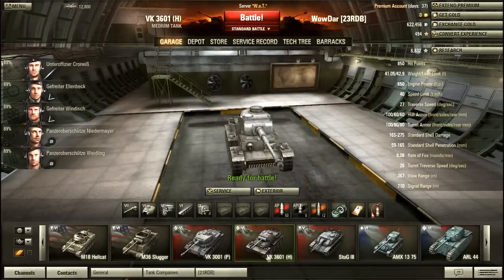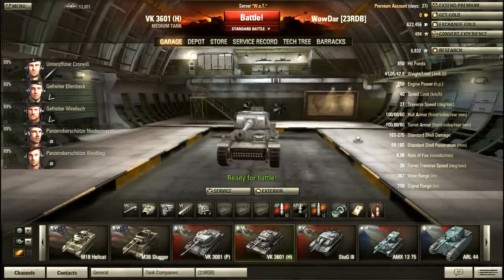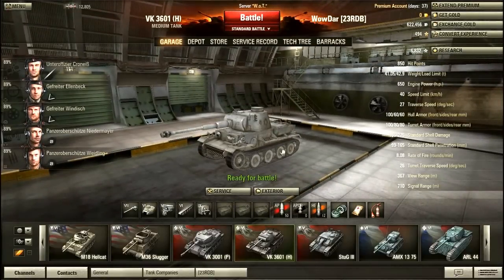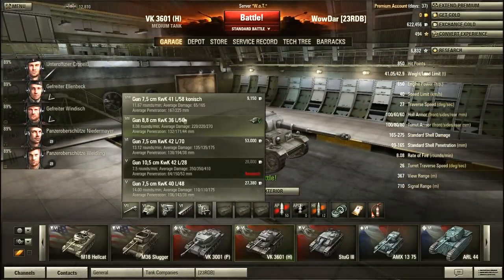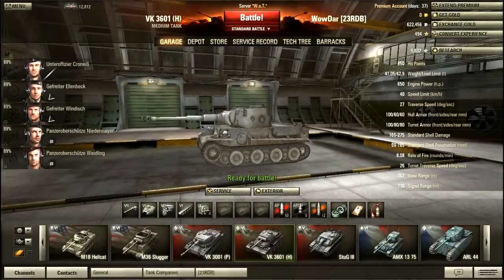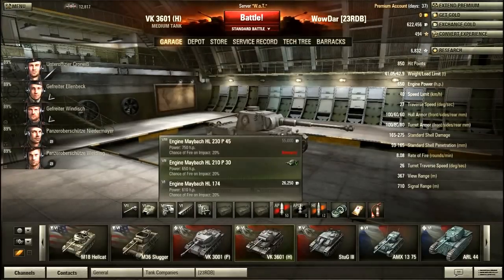Today we're covering the VK 3601H — the tank that gets you into the Tiger, which is widely known throughout World War II. I've got mixed feelings on it when it's stock; it wasn't any fun at all. But now it's upgraded and I have the short 88 on it — a smaller version of the same gun you get on the Tiger, with a little less range and penetration. At tier six, this is a really good gun, and you need the turret for it.